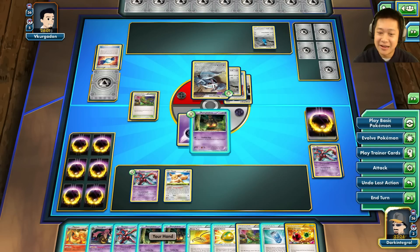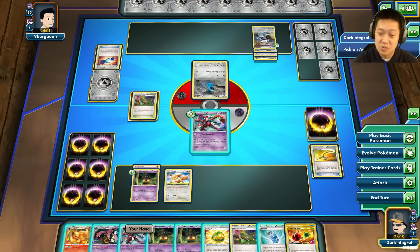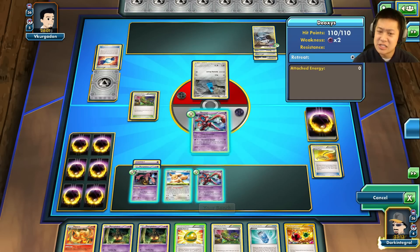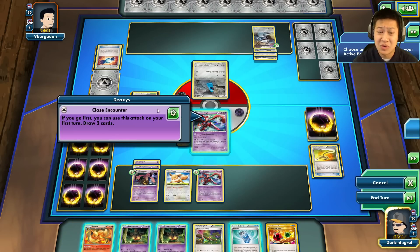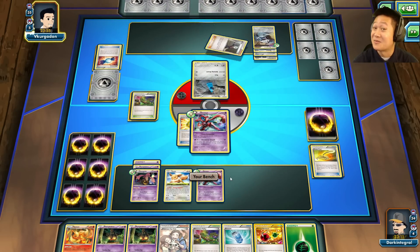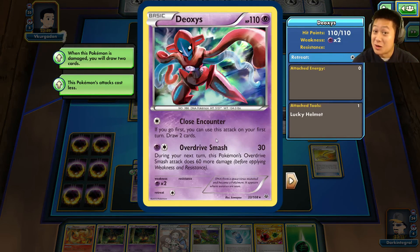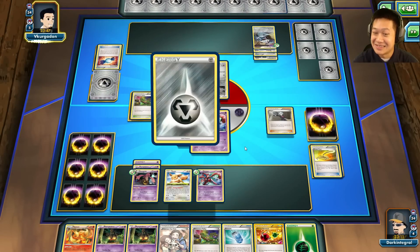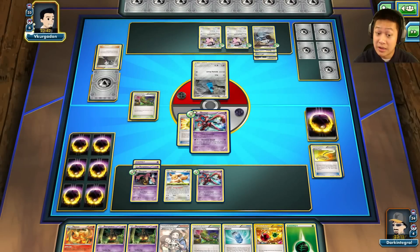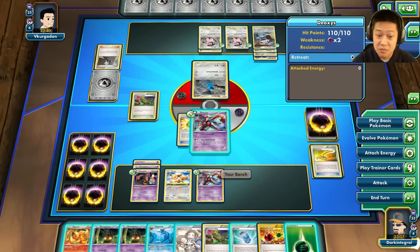I've got an Escape Rope — I'll send Beldum out and force him to deal with it. I'll evolve and put a helmet on. My hand is smaller but I already have Flareon; I just need the energy. There's the energy! Beldum comes back to the front — I've got it. But I still need another Pumpkaboo charging up while keeping enough cards in hand.